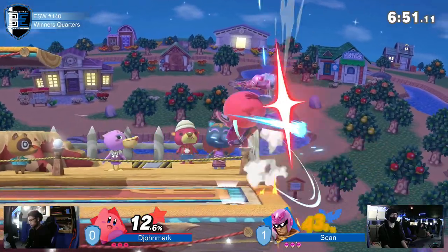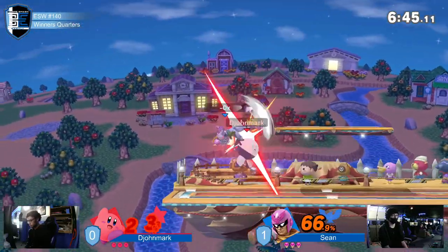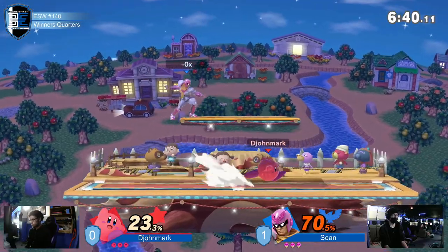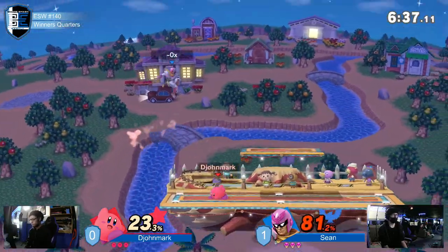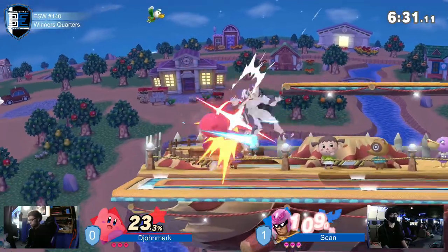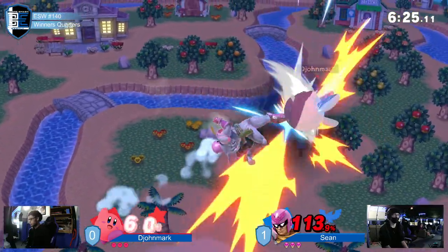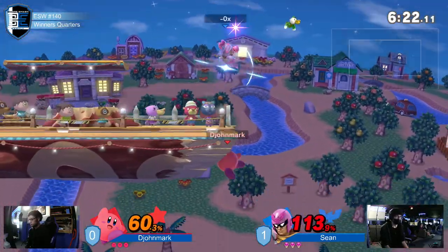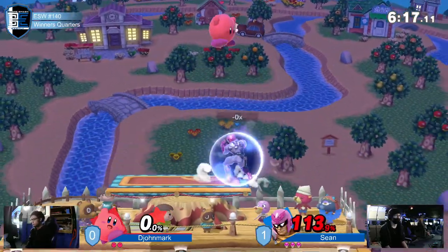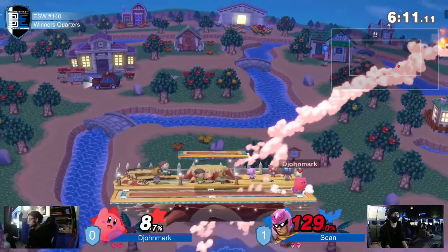Oh, right here we might see it. What a beautiful drift back to the ledge, but he's not able to get off the ledge, and that means there's going to be even more damage. Still chasing him down. Loving the pressure from John Mark — and tracks down with the forward air. Good recognition from John Mark, fantastic recognition. Will the edge guard come out to play? Not quite. Sean is still alive here, although he's taken 113%. But if he's able to survive, we know that Falcon can just end stocks disgustingly early. And there it is — the down air hitting through the stage, that frame-tight, I believe frame-perfect window coming into play.